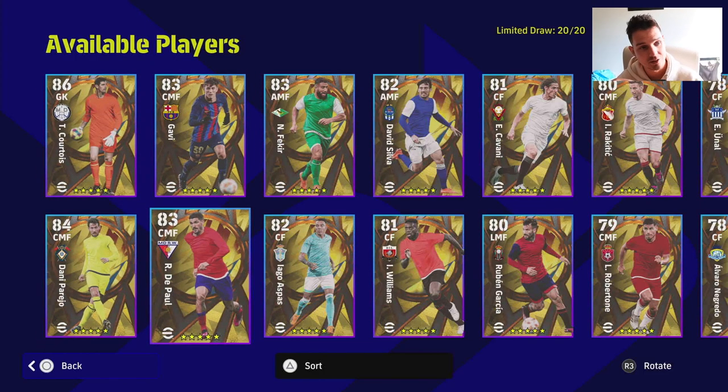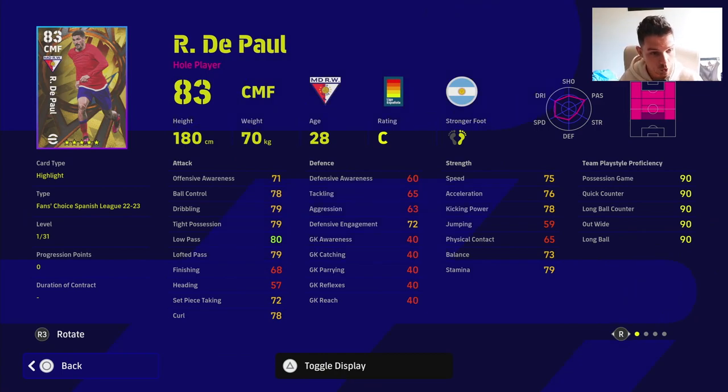A lot of people are kind of forgetting that their contracts are going to be going, so they're like 'yeah I've got better players here, I've got better players there' — but what happens when you don't have any contracts left? That's why they're re-releasing good solid players that you can build a team out for eFootball 24, and we have yet to see how they're going to carry over certain cards — I'll have a video out on that as well.